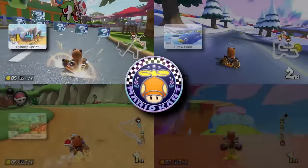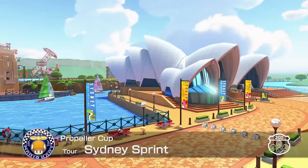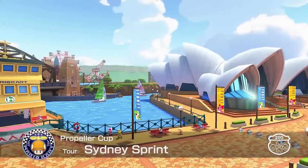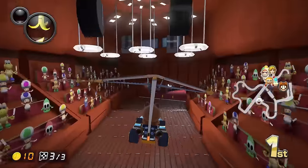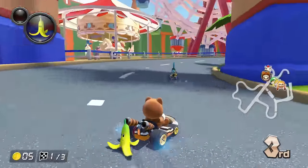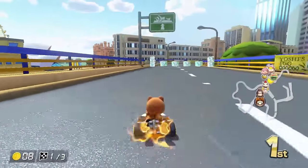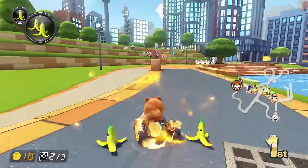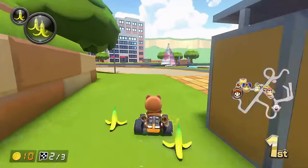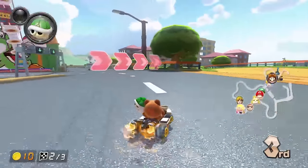We zoom over to the Propeller Cup. As a resident of Sydney, I should have a home ground advantage on Sydney Sprint, but I have to say this track has one of the more confusing layouts and the slim harbour roads were extremely challenging. The narrow park roads that teeter around the harbour gave me a lot of trouble, and Sydney Sprint ended up being a pretty tough course.